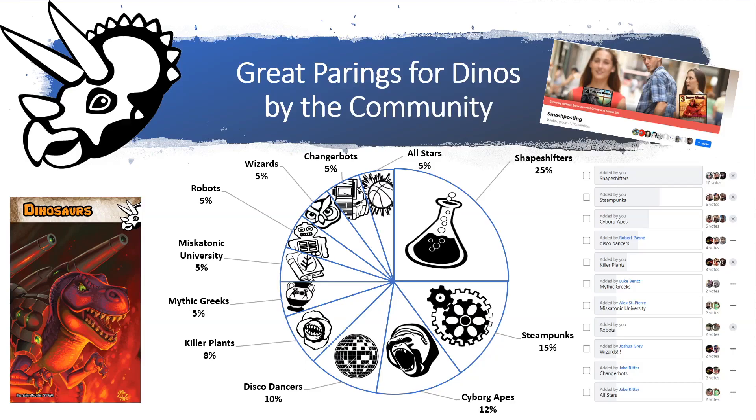The main theme of the Mythic Horses combination is stack them all on one base. I love asking the community what they think the best faction pairings are, and the community agrees that the Shapeshifters and Steampunks are pretty good combos. The Mythic Horses and Tornadoes didn't get any votes. The Shapeshifters got 10 votes, the Steampunks got six, narrowly beating the Cyborg Apes at five votes — which makes sense since they have action cards to boost power, going along with the dinosaurs' theme.